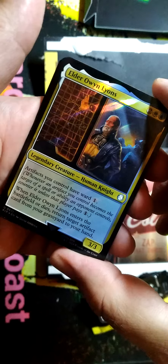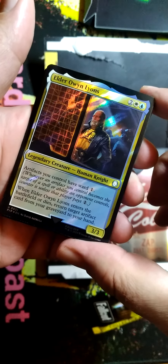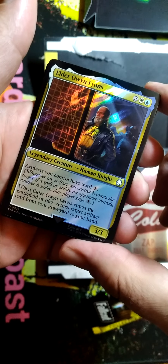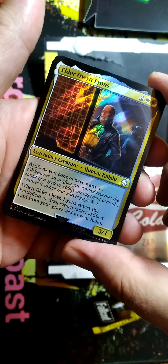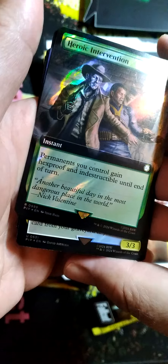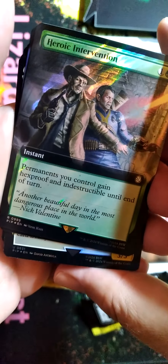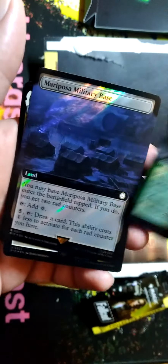Elder Lions. Not a bad casting cost. Artifacts have a Ward 1. I'm gonna look at this again. It's nice there. Yeah, we have Nick Valentine — one of my favorite characters in the series. Very cool.